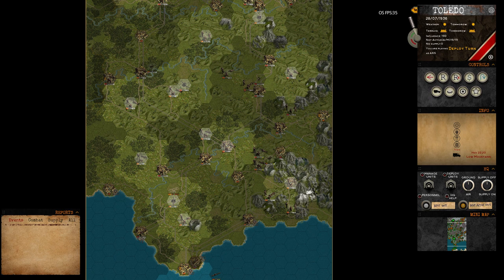You can also access the main menu and settings here. What is important is the weather, because if the weather is bad you won't be able to use planes — which is easy to forget, so I'm outlining it here. Also, influence — that's basically your money.